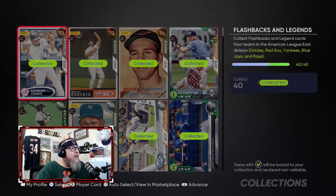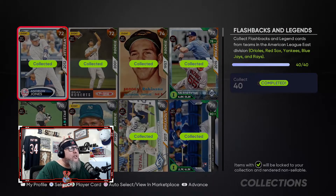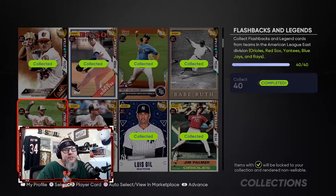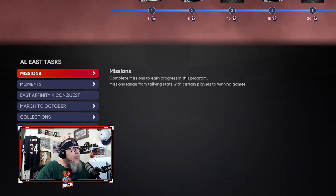After exchanges, go to your Collection and collect 40 of the flashbacks and legends. I recommend finding the ones that already say 'No Sell' — that means you've collected them for other programs already. Always try to leave the ones that don't say 'No Sell' if you don't need to lock them in, because you could eventually sell them. Do the 'No Sell' ones first before locking anything in.